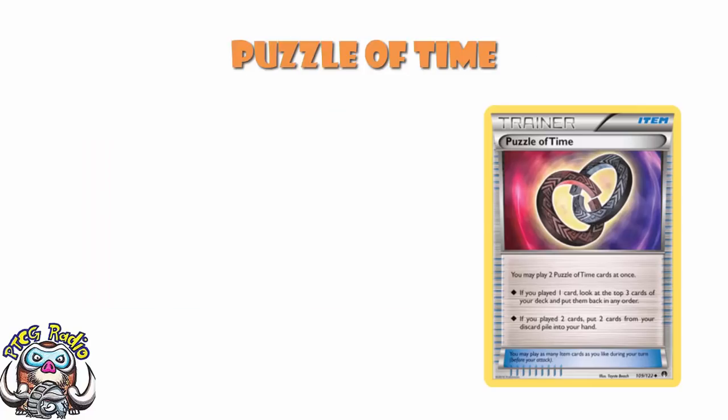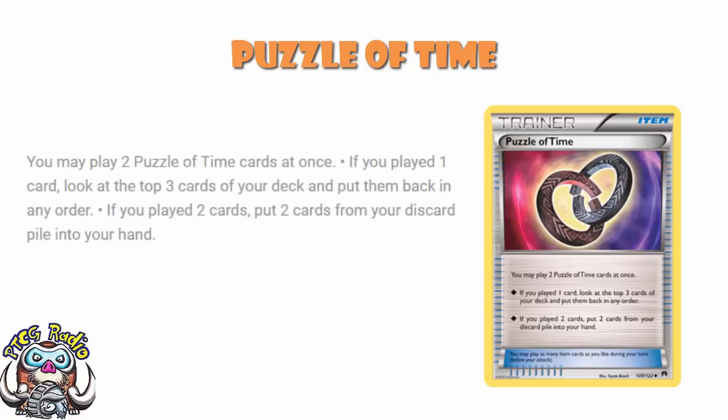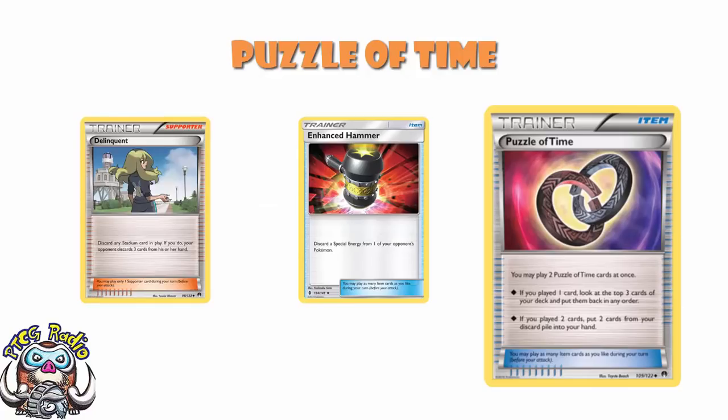The expanded format is black and white on at the moment, and it has been confirmed that it will remain black and white on in September, so there's no sets rotating out. You're just not going to be able to use Puzzle of Time. So what does it do? Well, it allows you to either play one of them and rearrange the top three cards of your deck, or you play two of them at the same time and you get to take any two cards from your discard pile and put them into your hand. This is really good. Essentially, this allows you to just recover your resources over and over again. So cards like Enhanced Hammer and Delinquent can be used over and over again using Puzzle of Time.